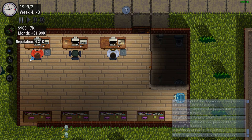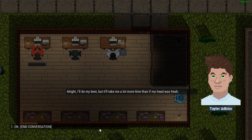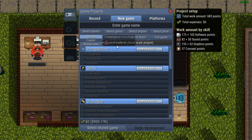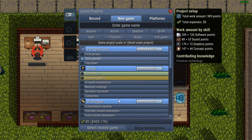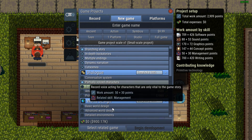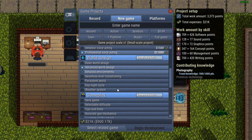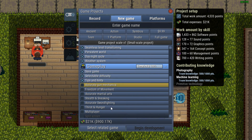We need some more themes. Can you design a new theme for me right now? I'm going to need you to try — we can't be working on ancient games forever. We'll have to do another ancient game though. Ancient action game — sure, let's do that. Symbios engine, nine dollars, teen audience, PC platform, studio team, full game, third person. Branching story, backstory, dynamic narration, cutscenes, fully voiced characters. We can now do professional voice acting, which is great. Advanced world design with detailed environments — I think I didn't put in advanced world design last time, that may have been a reason why.